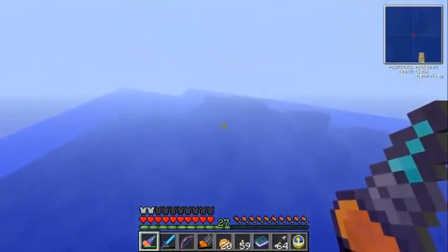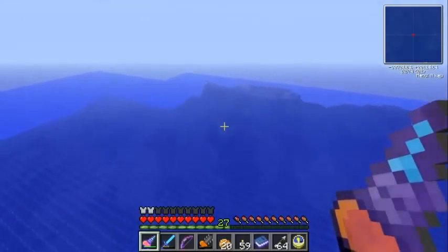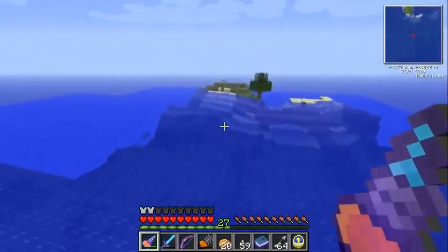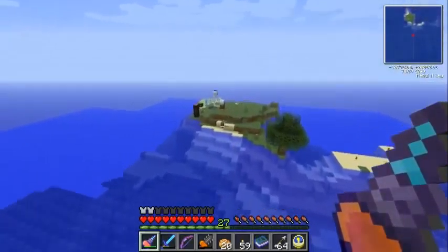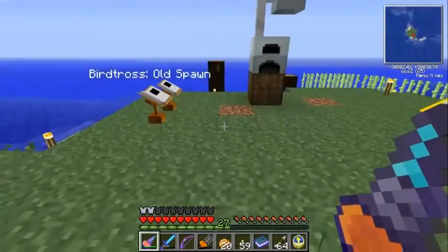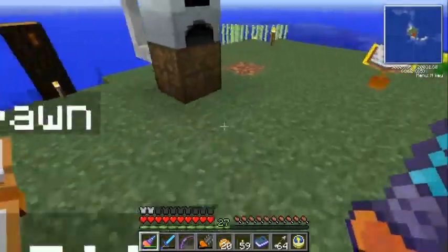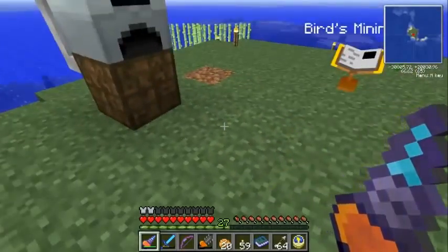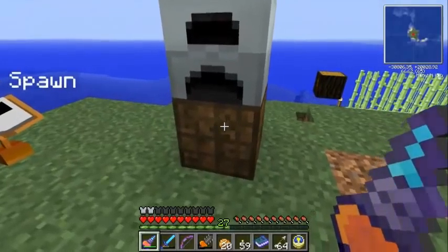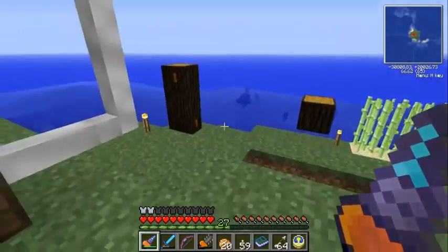Hello and welcome back to the Craftsman Collective server, here with Birdtross today showing off the Hila de Berta. My old house, the little shack, is pretty much completely gone - there's just a few things left, like the books. I've put a lot of grass back and it's growing. I've got my EU generation system here, still got my sugar cane farm and rubber farm.